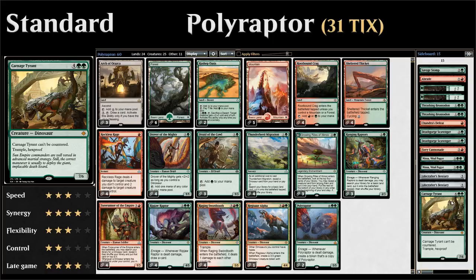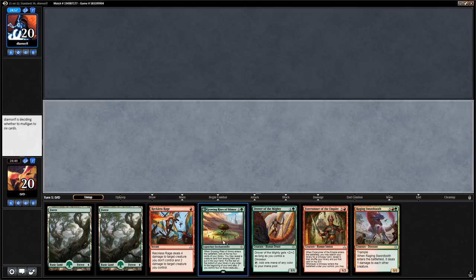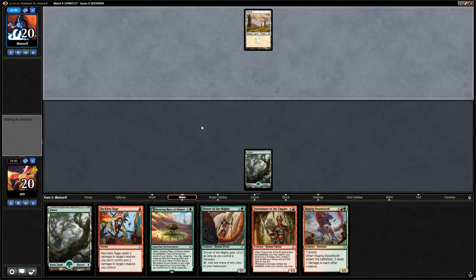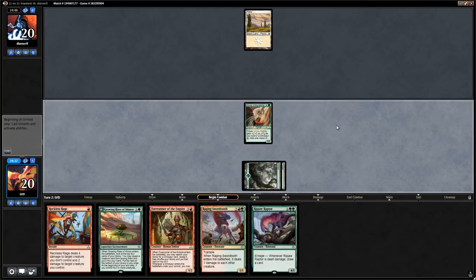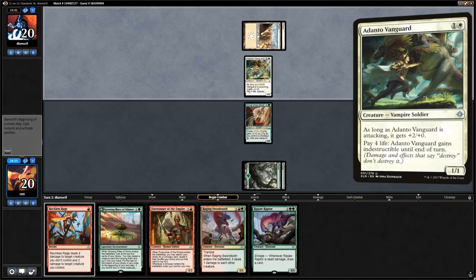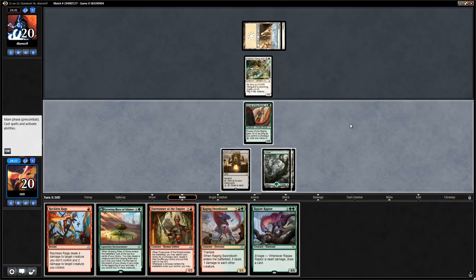Now let's jump into some games. We're on the play and this hand looks acceptable — could use more lands but we have a Drover and a Growing Rites. Forest, go. Hoping to find a land so we can play the Ripjaw on turn three. Opponent plays Adanto Vanguard, so we're up against some kind of white aggro deck. Arch of Orazca is a great draw, so now we can play out Ripjaw Raptor, which does a good job of blocking the Vanguard.